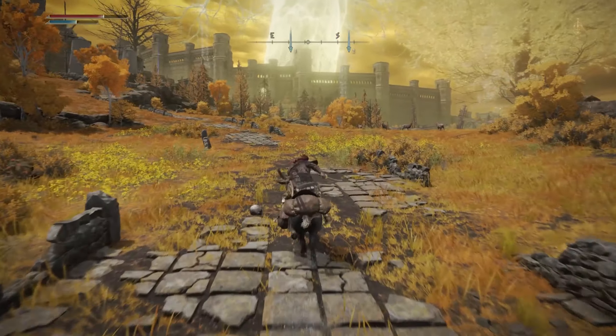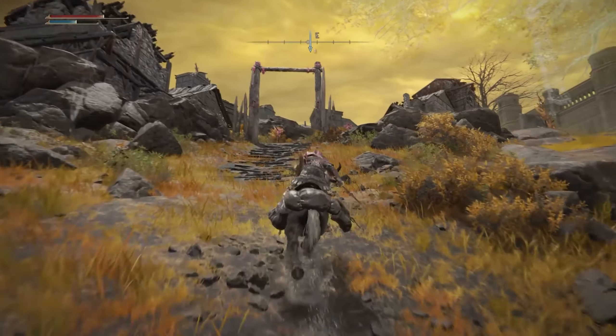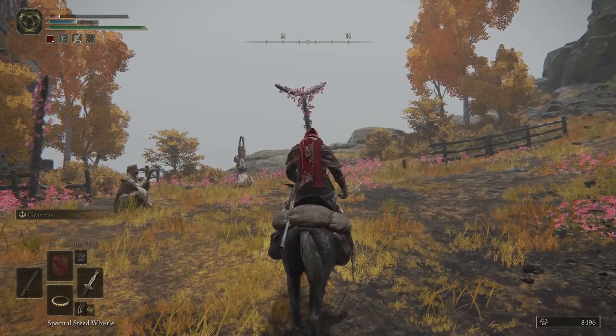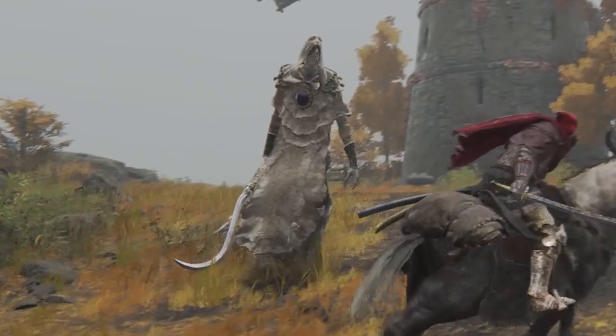After you've mopped up that crowd, it's time for the fun bit. Follow the road southeast until you reach this area and enter Dominula, the Windmill Village. The villagers here are kinda creepy, so feel free to run straight past them all the way up to the top of the village, which is where you'll encounter this guy.